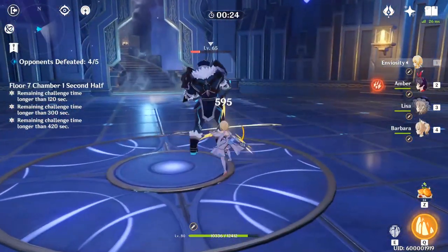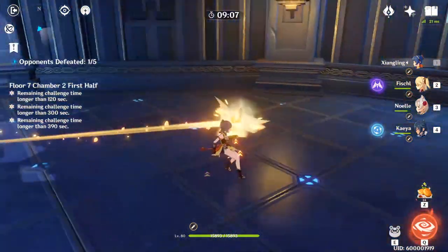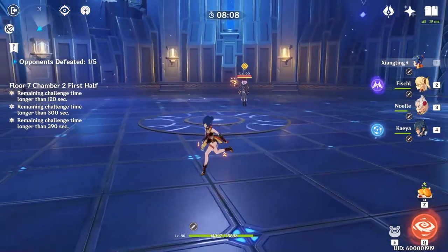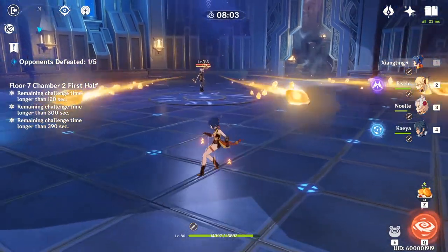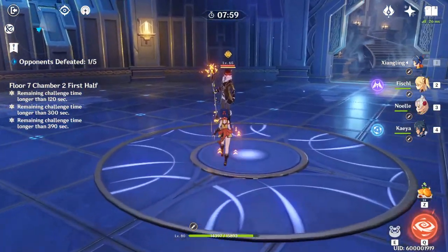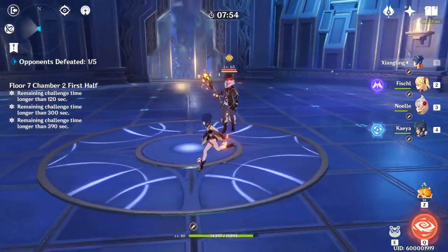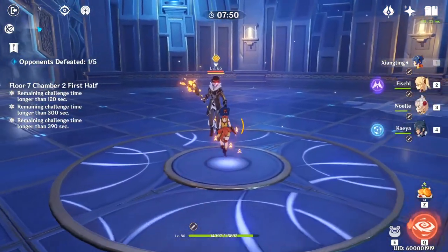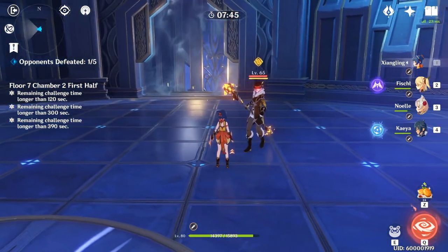Finally, we have the Geo Chancer. Normally he shoots one small Geo crystal, but once powered up he'll shoot three larger Geo crystals at you. Whenever you try to get close, he'll blink away to a different location — similar to the Pyro Gunslinger, he tries to keep his distance.